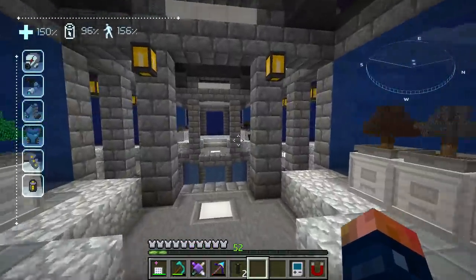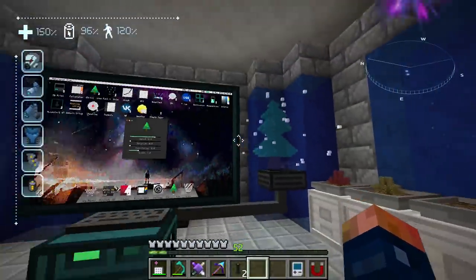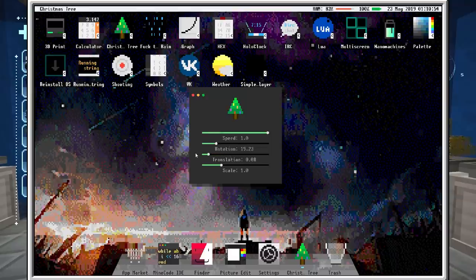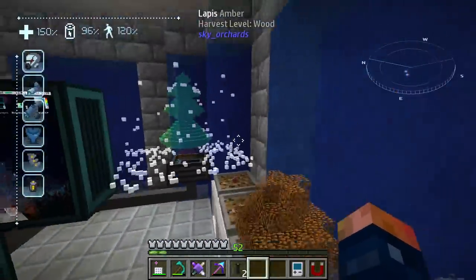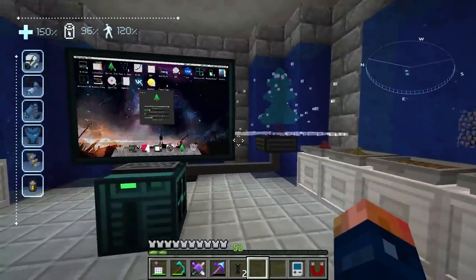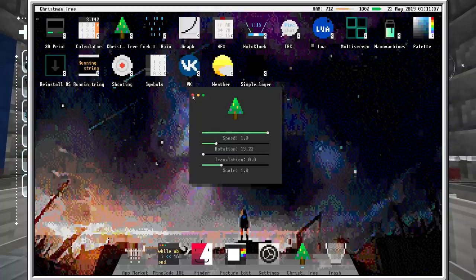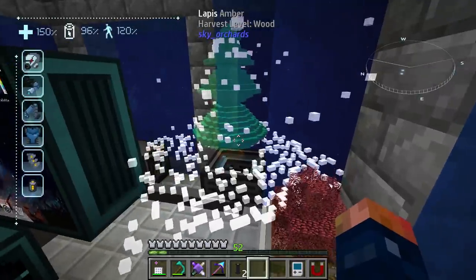Another cool halo projector thing you can set up is a Christmas tree. Right here is a lovely Christmas tree that loads from this application. You can change the speed and the translation if you want. Look at that — it's spinning, dropping snow on the ground. That's awesome stuff. Whenever you don't want it you can literally just close the application.